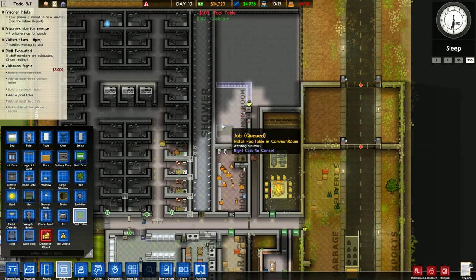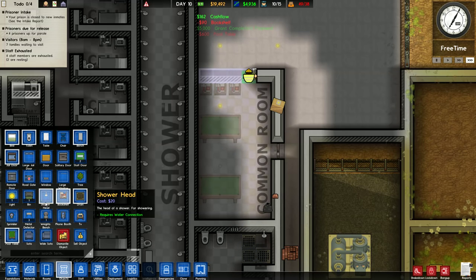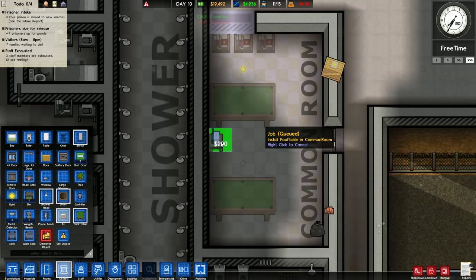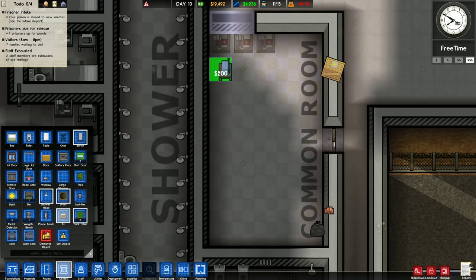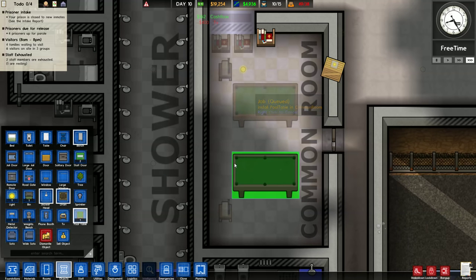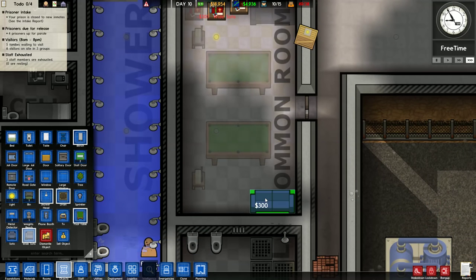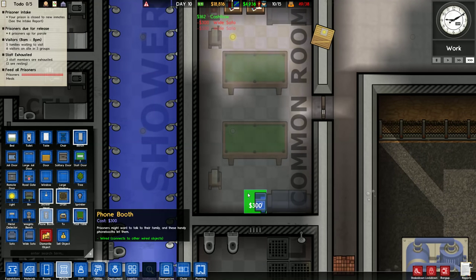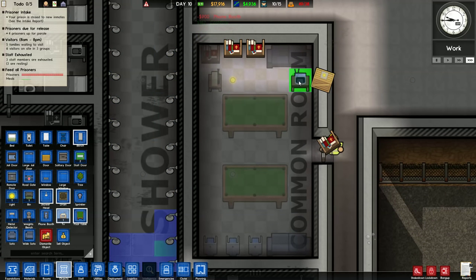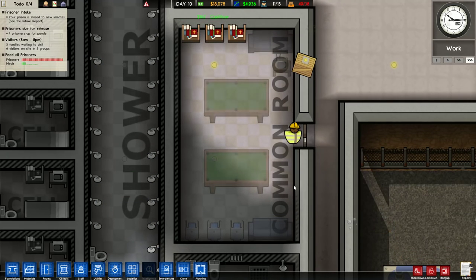I could put a pool table out there. Let's put that into the common room. Maybe some bookshelves to read and some TVs - let's put a TV here, another one like this. The pool table nice in the middle, smack in the middle. Then some sofas - a nice white sofa. I want more phone booths so they can call their family from the common room. A little close in front of the couch but who's gonna judge?